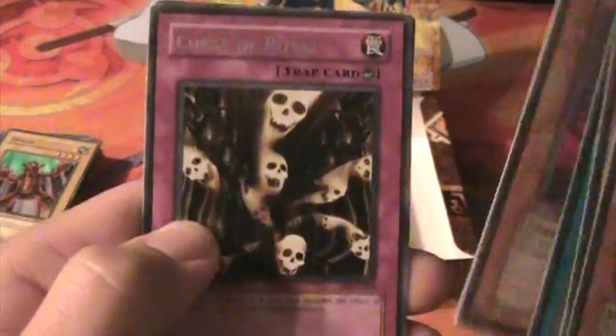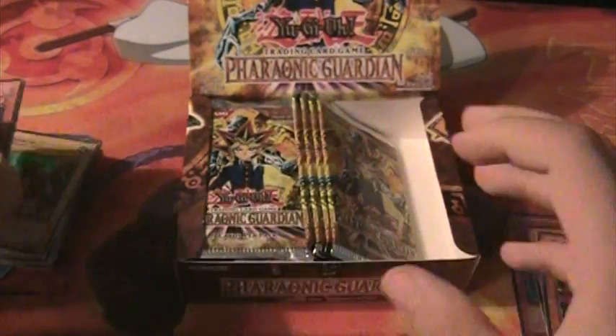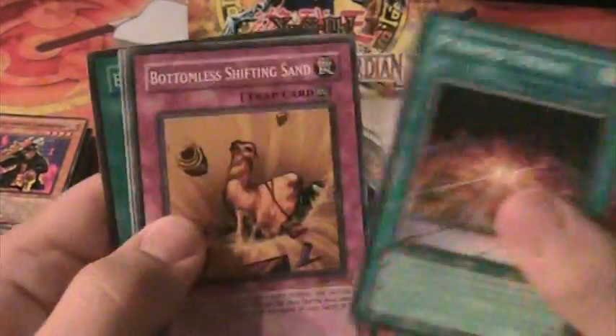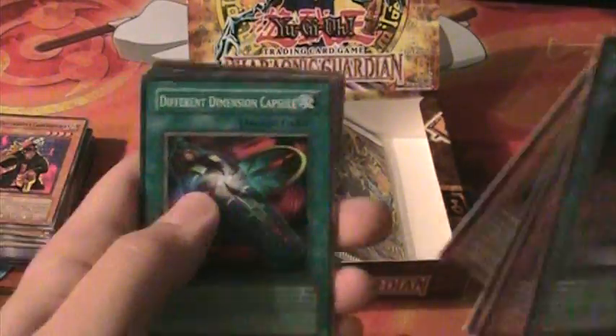Curse of Royal — it's actually a pretty cool picture. Book of Life. I like those book cards. Another needed card for a Zombie deck.